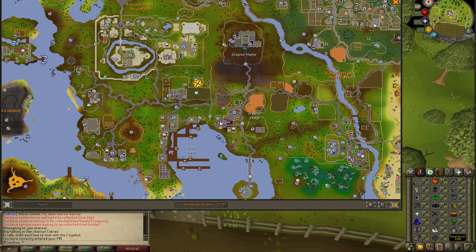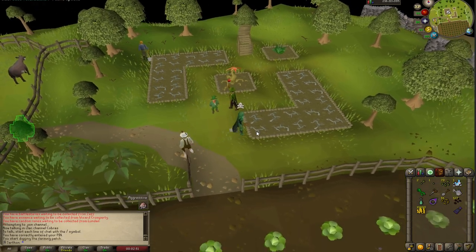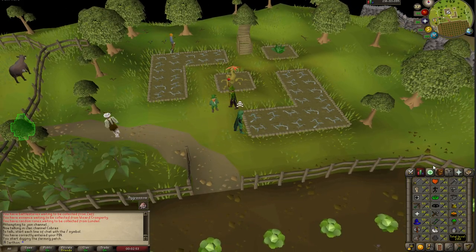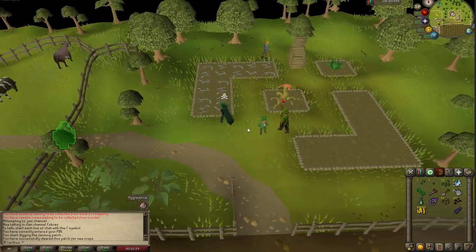There's a woman who has a seed stall, and you can either steal the seeds and get a lot of potato seeds, or you can just trade her and buy some potato seeds. For the purpose of this video, I'll be using watermelon seeds, because I'm 91 farming, and that's the highest allotment that I can do. But you'll be using potato seeds.